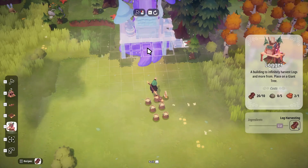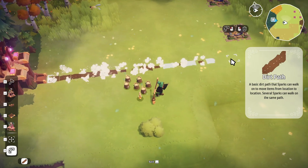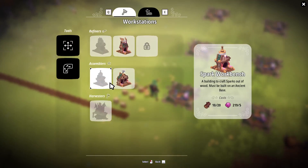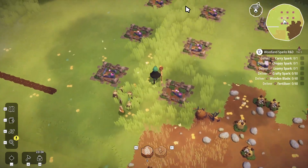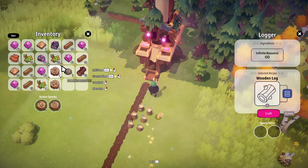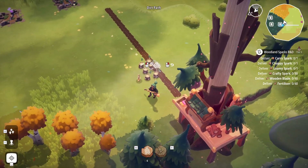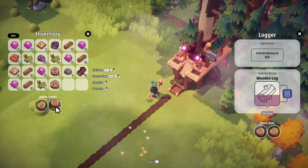Now we're gonna build our harvester here — drop you down. The dirt path, this is important. You would want to immediately empty the dirt path into a spark workbench, and then we'll have multiple spark workbenches that coincide with each other — they link together in a chain to make all types of sparks essentially. Then we'll have whichever sparks we need at the time. The loamy spark we just throw the carry spark onto the path, although I need him for this mission — and we need 80 crafty spark.